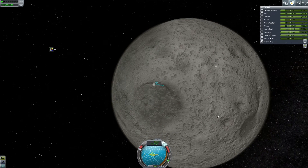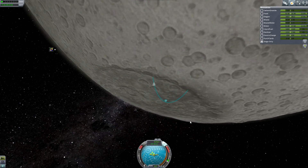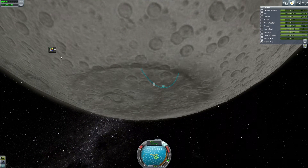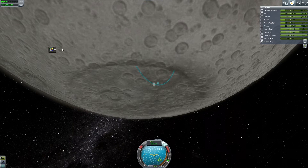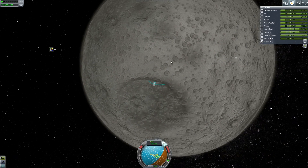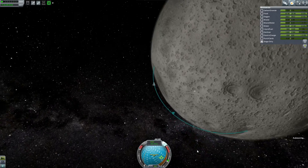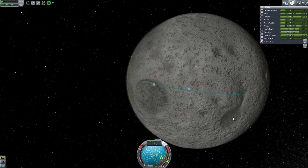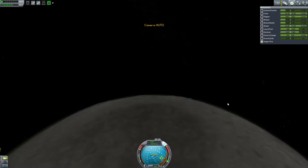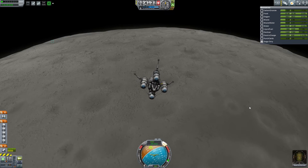I'm going to burn horizontally and just make sure we're going the correct direction. I'll get up into my apoapsis and then go horizontal. Also the buttons got reconfigured because of the mod reinstall, so I gotta redo all that as I'm getting this maneuver figured out. That should be about right — it's going to land us on top of the Twin Craters, and then from there we'll go up over this direction and get the rest of our science.